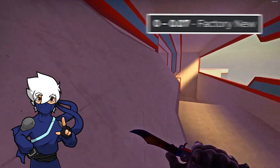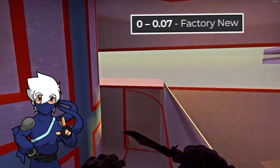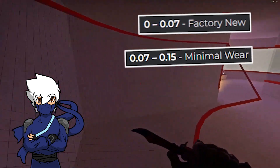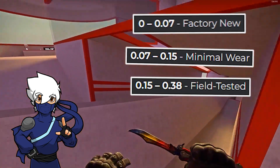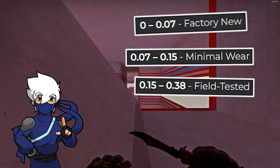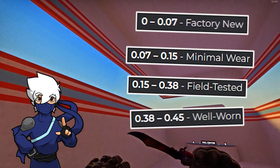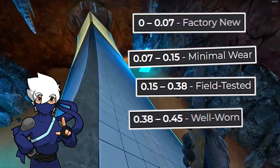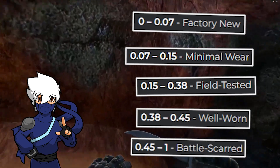From best to worst, you have Factory New, which is between 0 and 0.07. You have Minimal Wear, which is from 0.07 to 0.15. Then you have Field-Tested, which is between 0.15 to 0.38. After that, you have Well-Worn, which is between 0.38 to 0.45. And lastly, you have Battle-Scarred, which is between 0.45 up to 1.